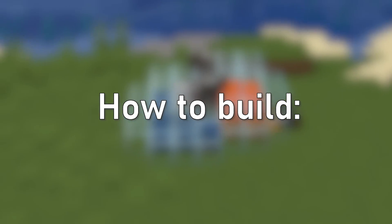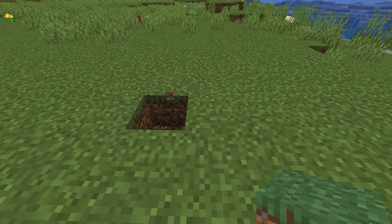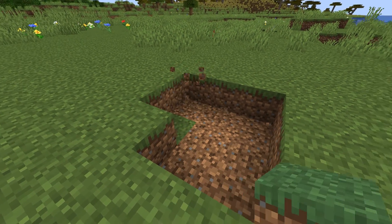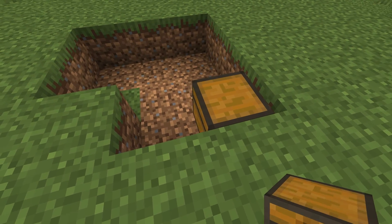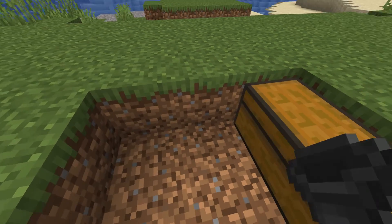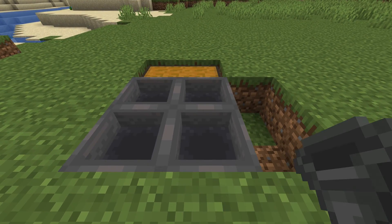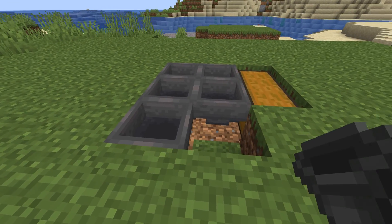How to build. Remove the blocks as shown on screen to make space for the hoppers and a chest. Place down the 2 chests right here. Then take your hoppers out and place 4 pointing straight back into the chests.